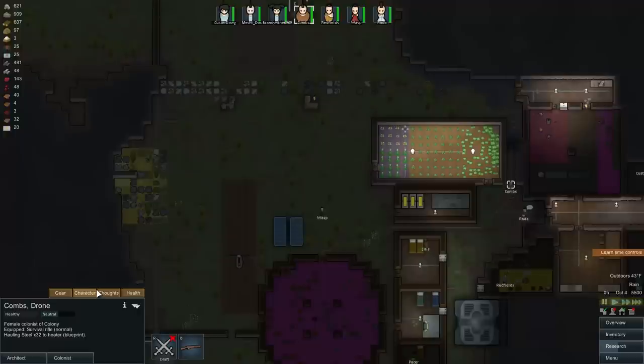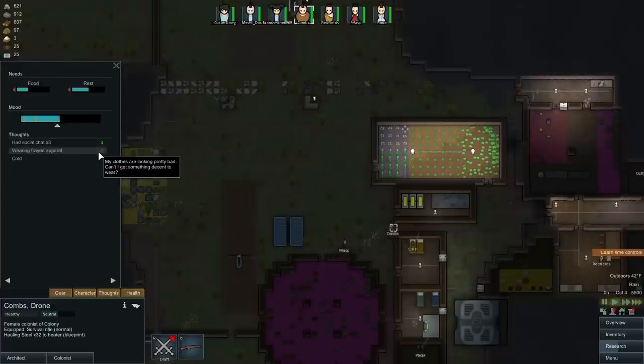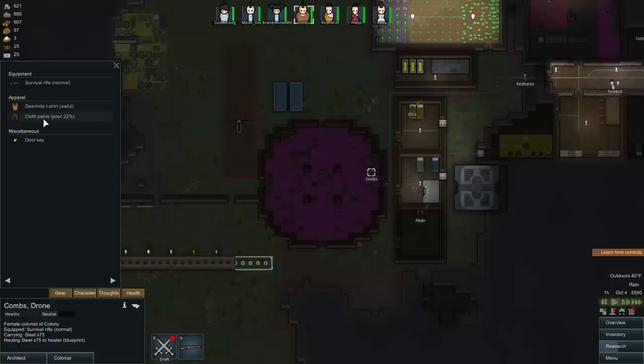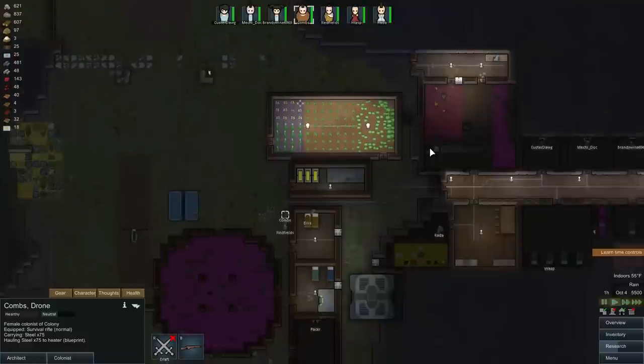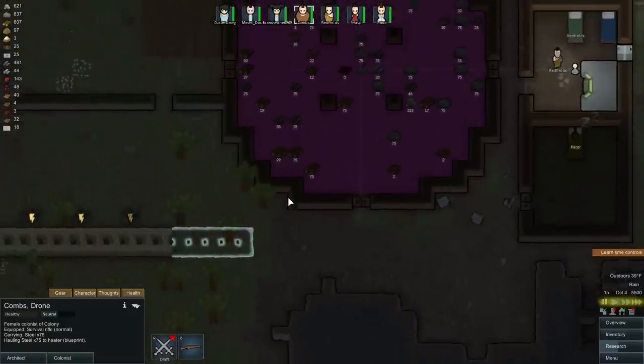Okay, Combs, go ahead and grab that, let's see if that improves your mood. Wearing freight apparel — okay, so tattered was negative five, freight is negative three. His mood improved a bit, but he might still have a piece of low-percentage gear on. Let's check the pants — yeah, he's still got pants at a low durability percentage. Do I have any better pants? Let's go to inventory.